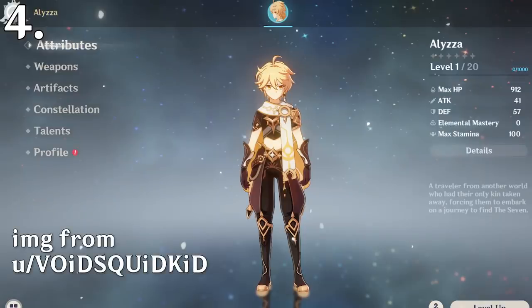If you open up the character screen as the Traveler before you gain the power of Anemo, everything is gray.